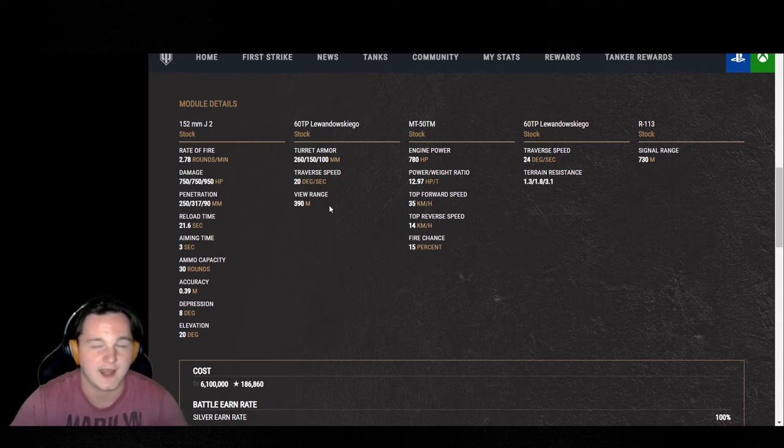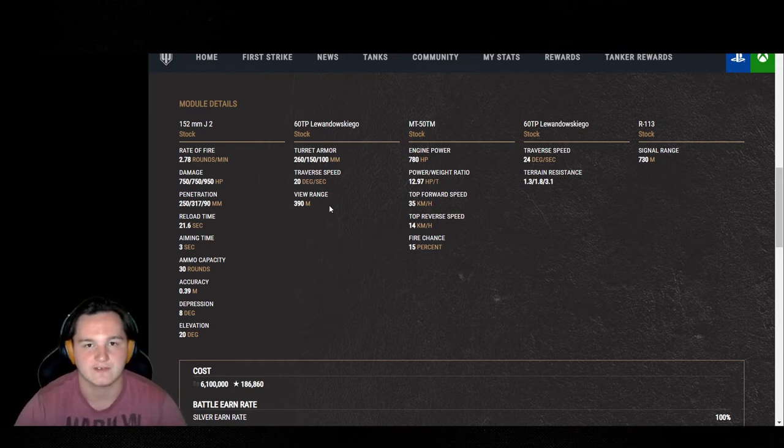Primarily, when I'm playing this tank I don't like to use advanced optics. I like to run a gun rammer, ventilation, and advanced reloader to be a little more versatile in the match. So my base view range is 413, and then I have a premium consumable stacked on top of that — you're probably looking at about 445 with the premium consumable.